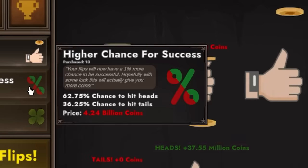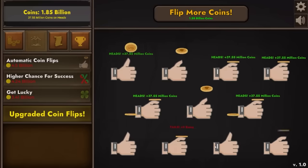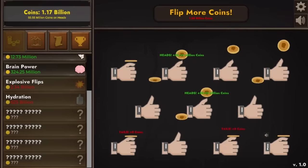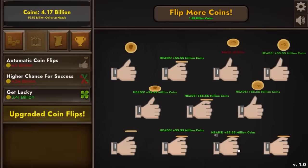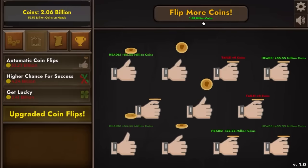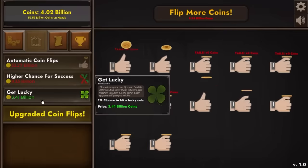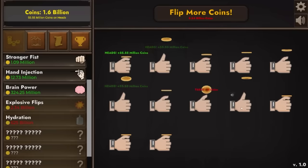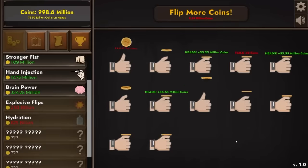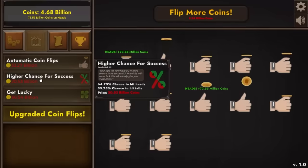We'll also take an automatic coin flipper, which means I can afford to flip more coins — the money is absolutely absurd. I could buy explosive flips again already — we're now making 55 million per flip. 20 flips gets us 1 billion dollars so we're quickly getting into the billions. We're going to get another automatic coin flipper and the ability to flip even more coins. I bought another higher chance for success and we're going to get lucky again — there's a 1% chance for lucky coins, so 1 in 100 gets 5 times earnings, which is 250 million dollars. We can afford higher chances for success — this one's only 20 billion, we'll make that in like 2 minutes.